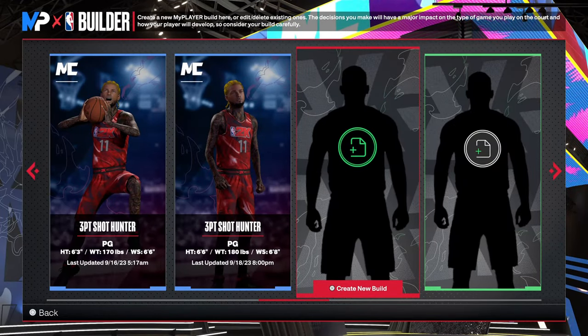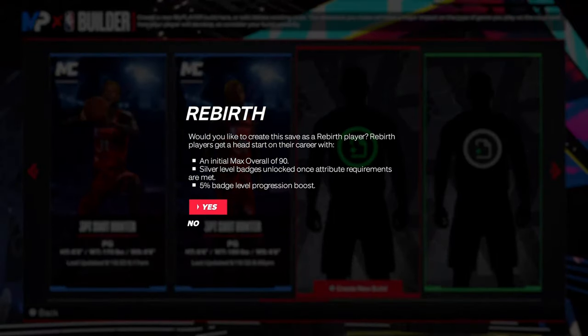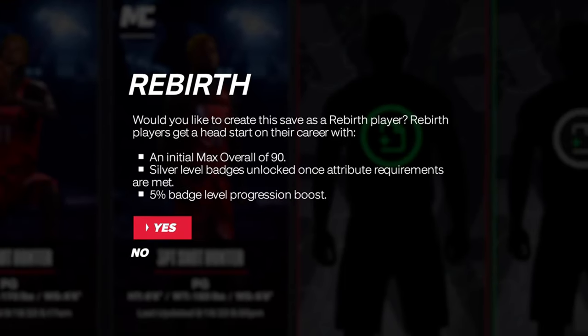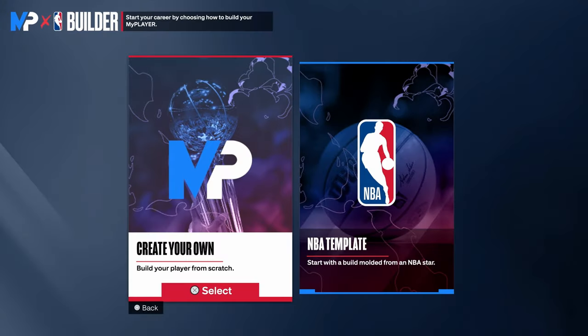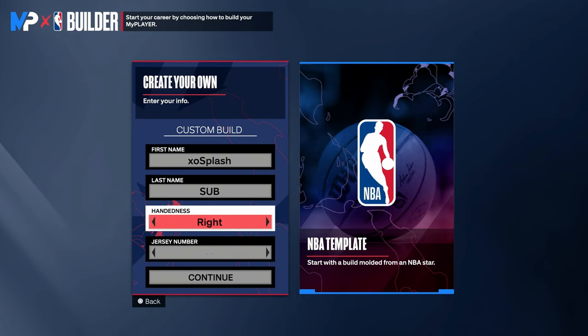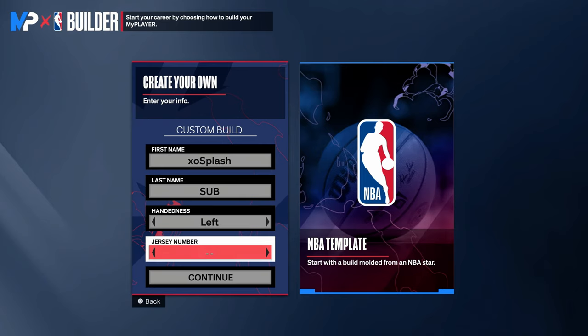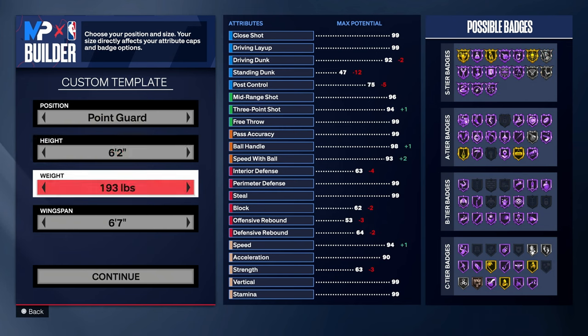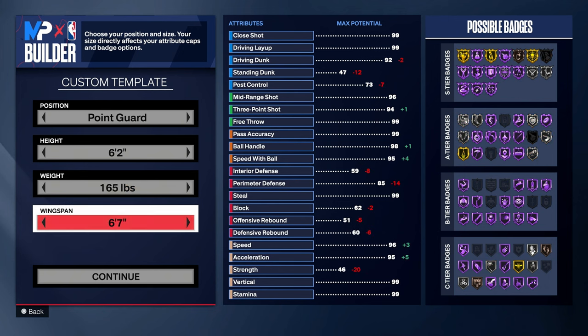Once you guys click on the new micro slot, you will see this screen pop up right here. If you guys already have rebirth unlocked, you will start off as a 90 overall and start off with all silver badges. Go ahead and select yes and let's get right into the build. Now we are on the builder screen — it is very key that we make this build a 6'2 with lowest weight and a 6'5 wingspan, which is just enough for us to get a 96 three-pointer.